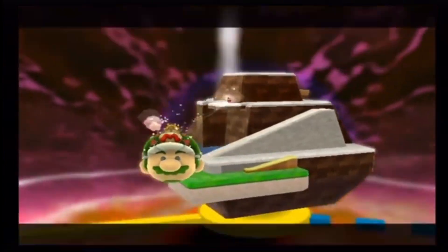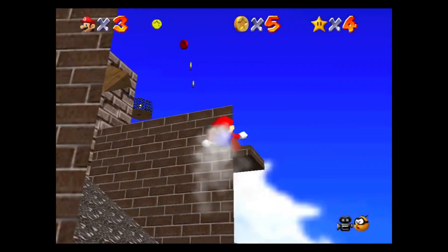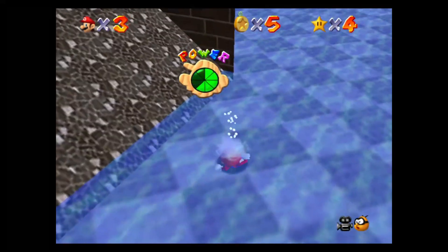In Mario Galaxy 2's Throwback Galaxy, you'll notice this wall in Whomp's Fortress is broken, which indicates that Mario canonically collected the star 'Blast Away the Wall.'